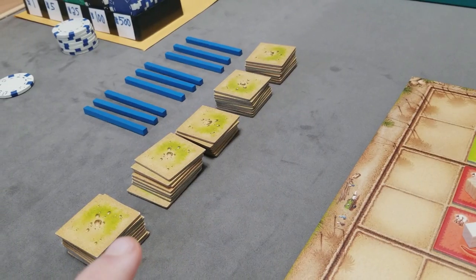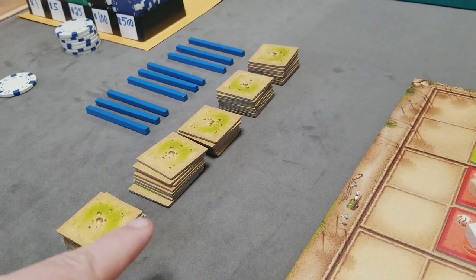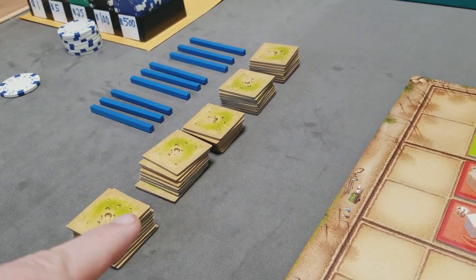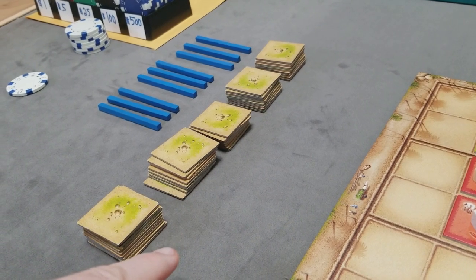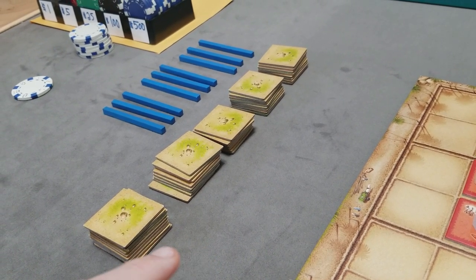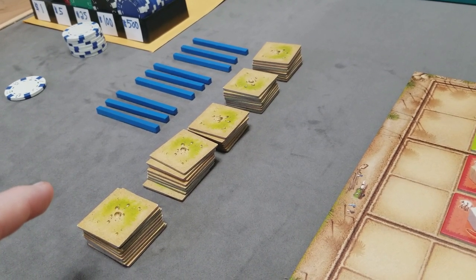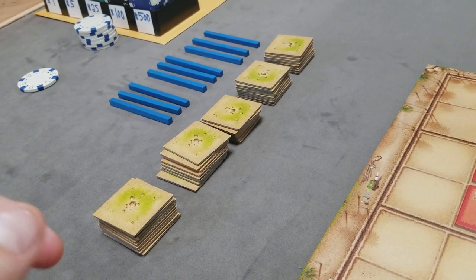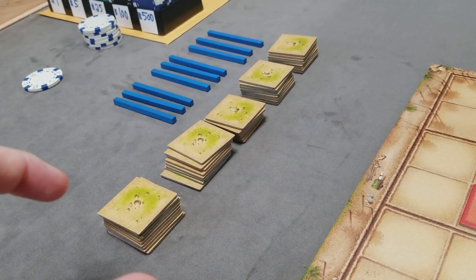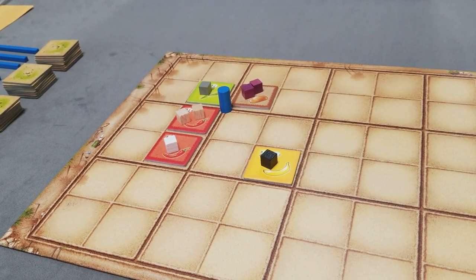One special rule in a three-player game only: there will be one tile left over. The highest bidder for that round gets to take that tile and place it on the board, but they don't get to place any cubes on it. It simply gets placed and must be adjacent to a non-desert tile. A desert tile is one that has been flipped over, which we'll see in a later phase.